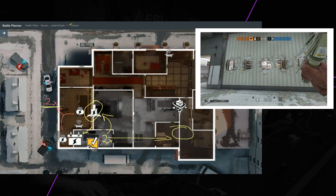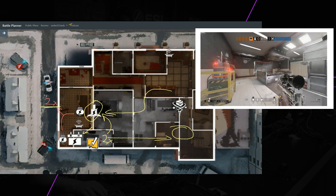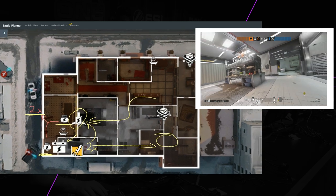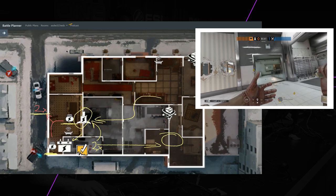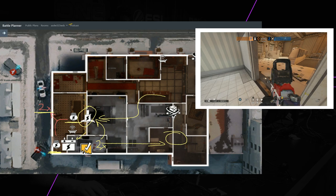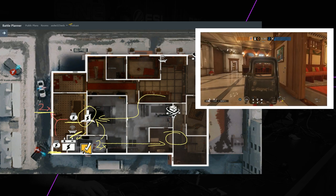One Kaid electric claw can be put by the Kitchen wall, so that is already a 2nd EMP if a Bakery push is happening. The 2nd electric claw depends on Pulse's information. The Mute jammer can be put one behind the allies deployable machine on Bakery, and the other one to isolate Kaid.